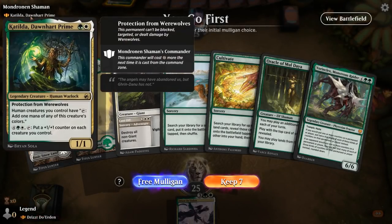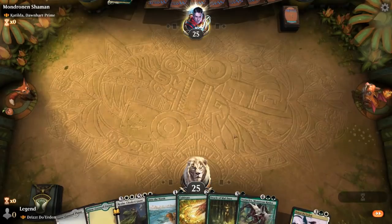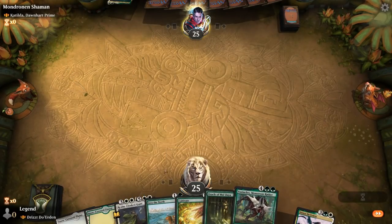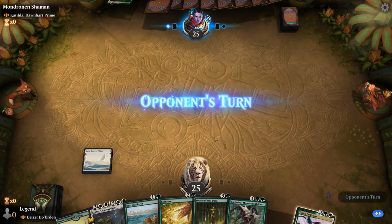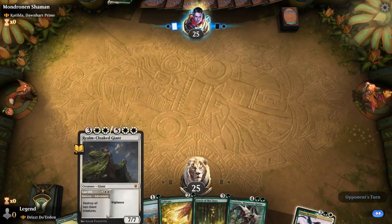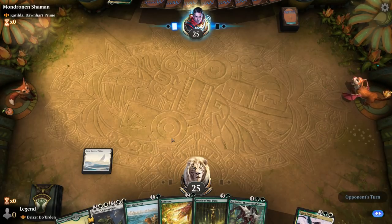We're on the play, facing a Katilda green-white humans deck. We definitely have a keeper here, with a bit of ramp into a sweeper. Despite both decks being green-white, they should play out quite differently. The Realm-Cloaked Giant wiping the board is hopefully going to give us the edge. Into the North can grab Faceless Haven as an extra creature land, and then Cultivate can fix for double white.